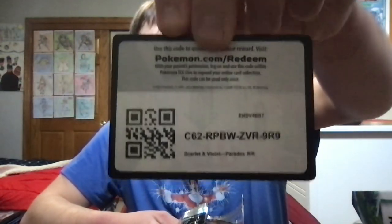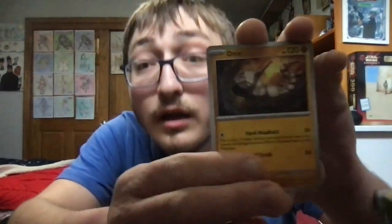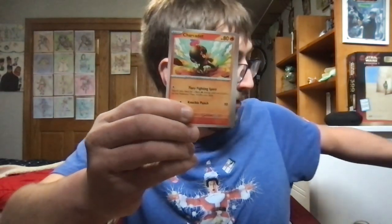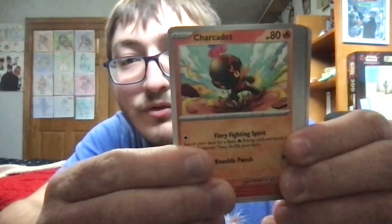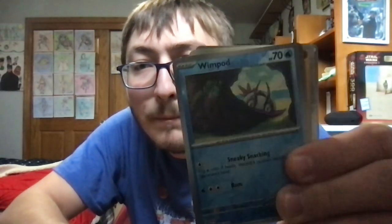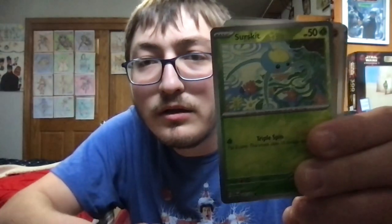Code card number one from the packs for you guys. Let's see. The first card we're gonna be pulling is Onix, Tinkatink. Next we've got Charcadet, Flittle, Toadscrewl, Screamtail, Technical Machine Devolution, Wimpod, Zerskit, and the first rare is going to a Groudon Holographic Rare, and an Energy.